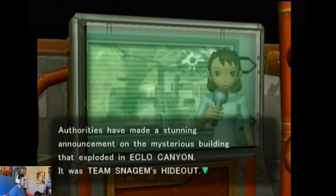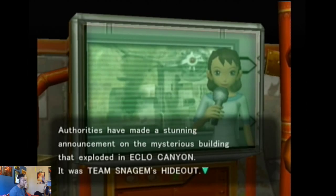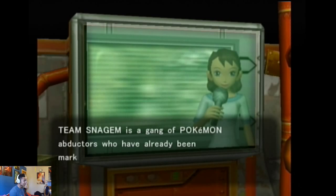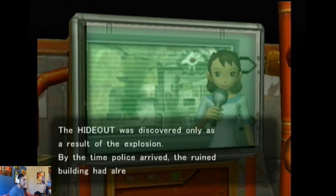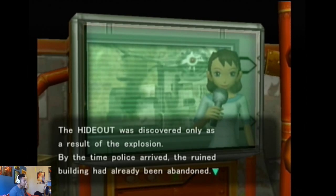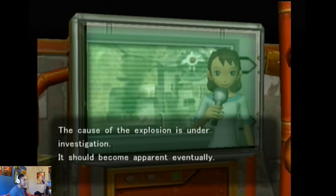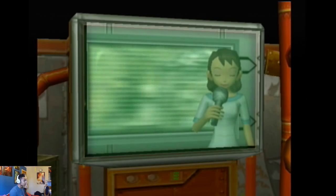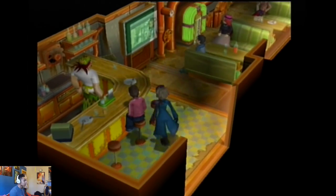Authorities have made a stunning announcement on a mysterious building that exploded in Eclo Canyon. It was Team Snagum's hideout. Team Snagum is a gang of Pokemon abductors already marked for arrest. The hideout was discovered as a result of the explosion, and by the time police arrived the ruined building had already been abandoned. The cause of the explosion is under investigation. So I guess we better stay on the down low, because yep — that was us.